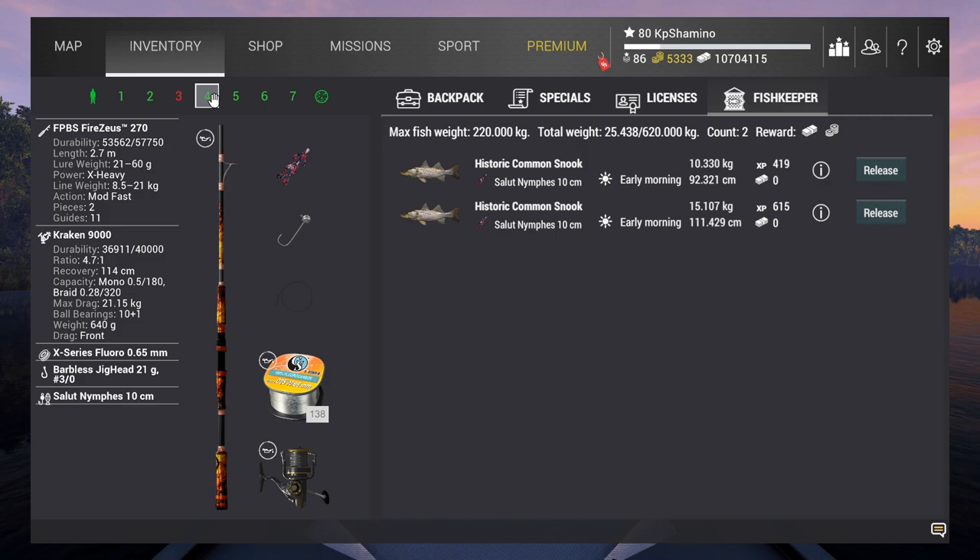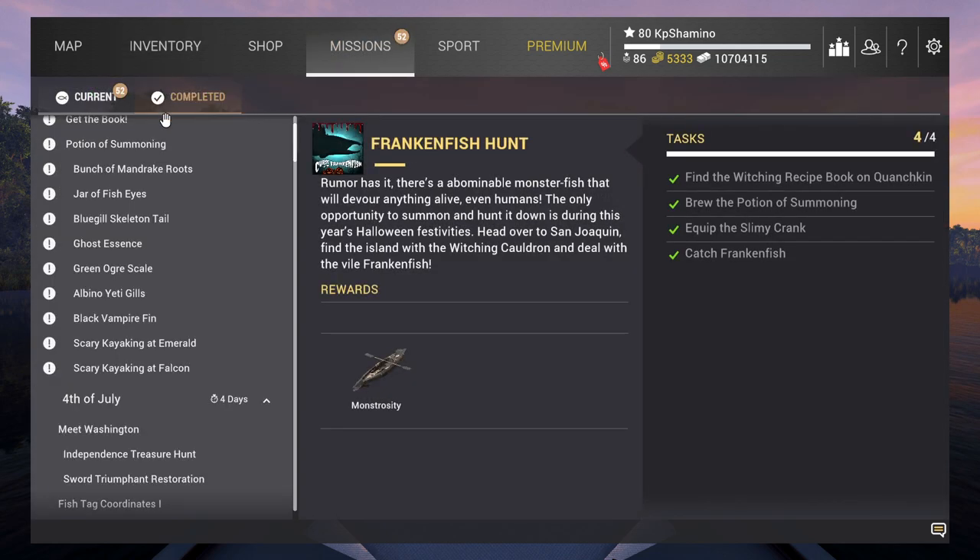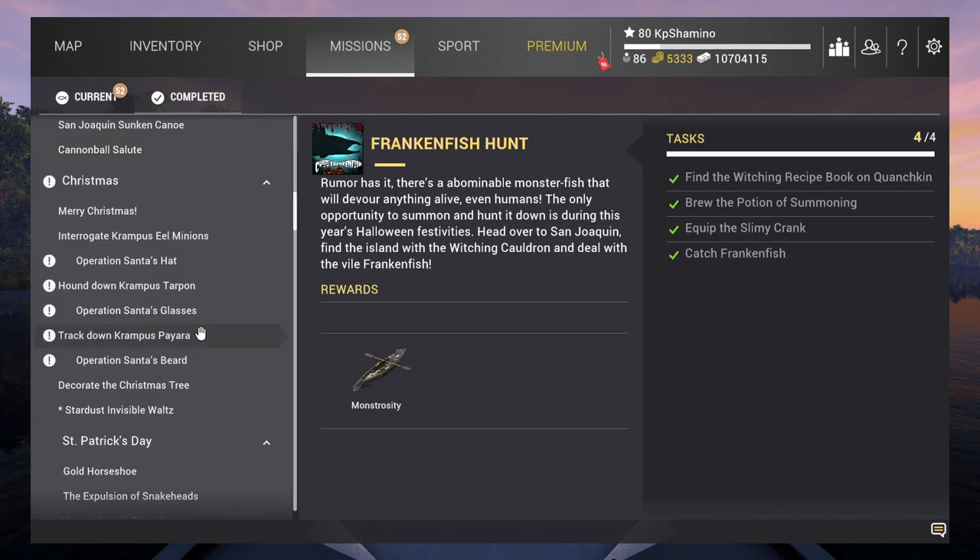I found something very cool — how you can farm the historic common snook — because I see a lot of people in trouble. Most people go to the Salty Delta because there is the common snook, but going around on my low-level account I found 3 or 4 better spots that I think are producing a lot more historic common snook. This is part of the 4th of July mission 5 or 6 if I'm not mistaken.